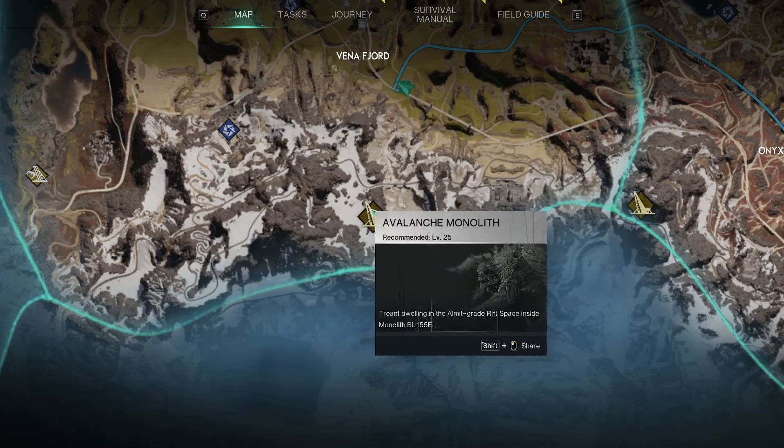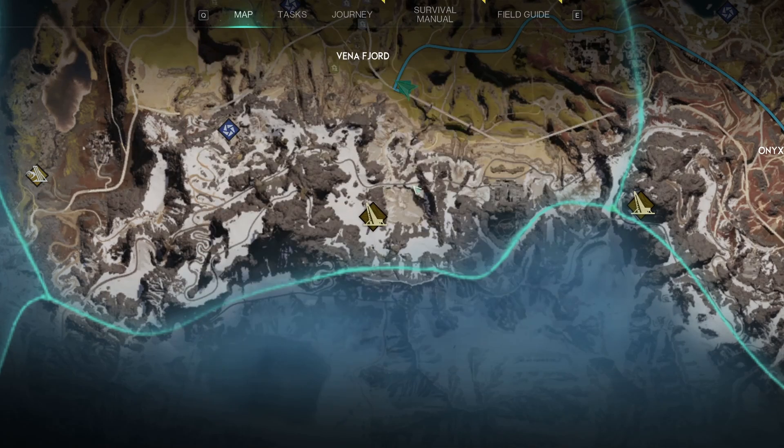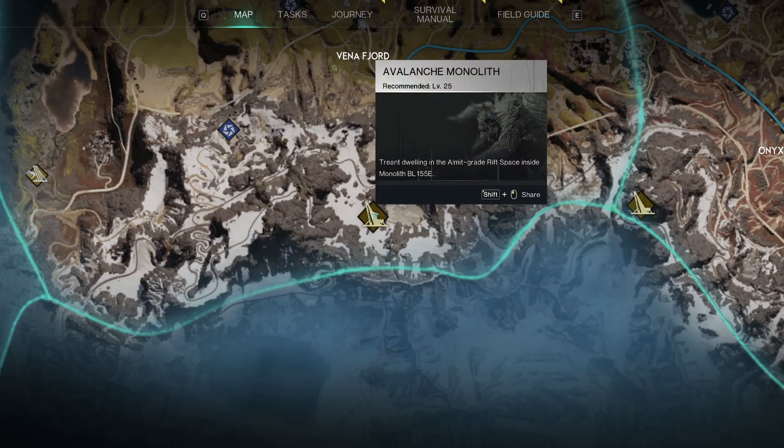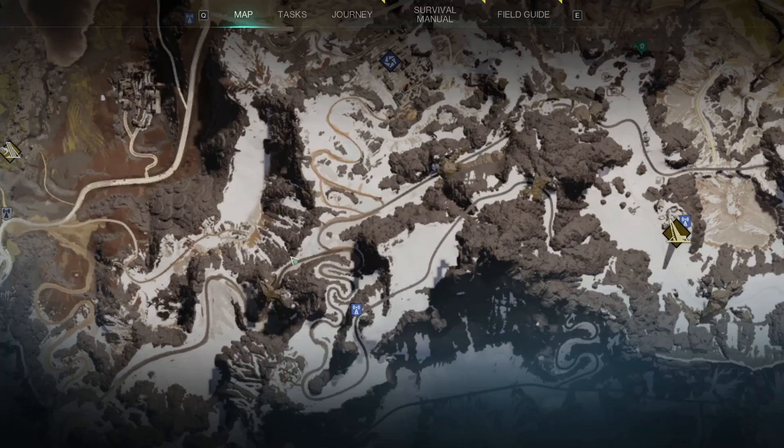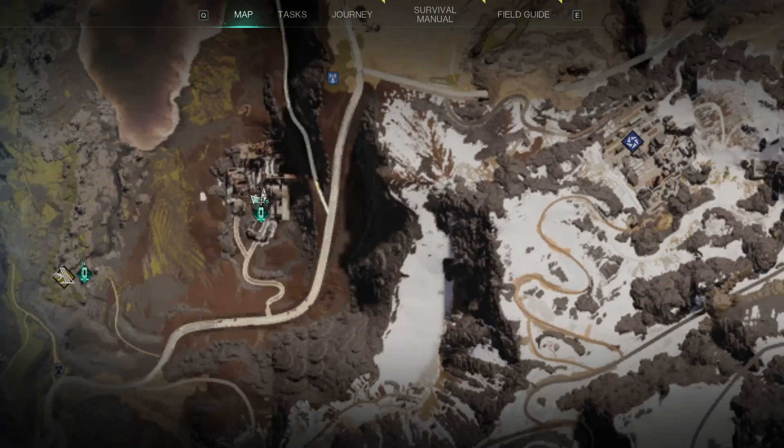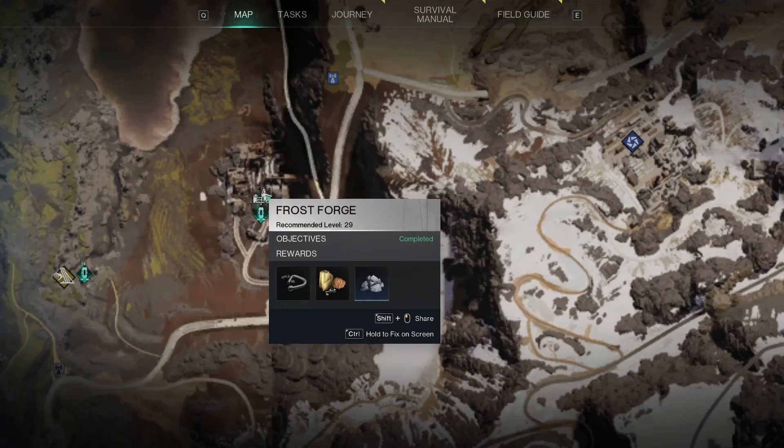Number one, there's the Avalanche Monolith — we only get two this season. It's a level 25, so it's not crazy, but you can farm the Treant boss on repeat. It's a pretty easy boss and will get you a few levels quickly. However, you'll notice the XP falls off relatively fast, and after that I'd recommend going back to the rift anchors.